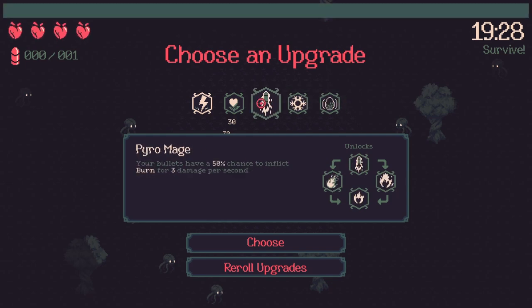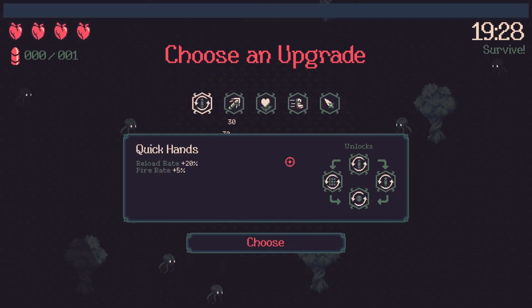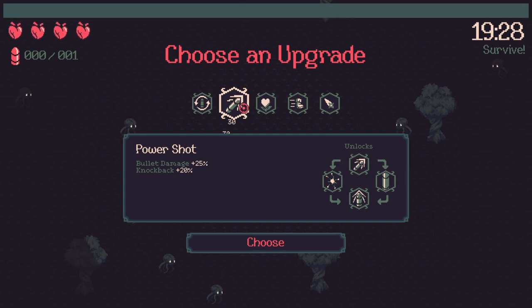Frost is pretty important later on — you could maybe do without it, but I wouldn't recommend it. Let's speed this up and then I'll go back to normal speed for the boss fights.